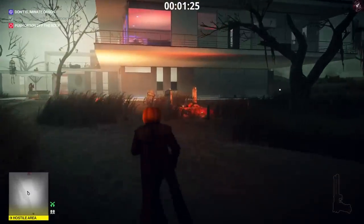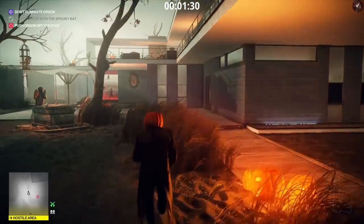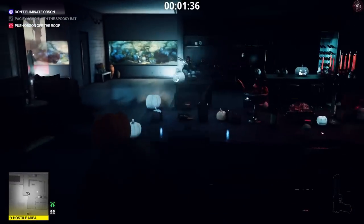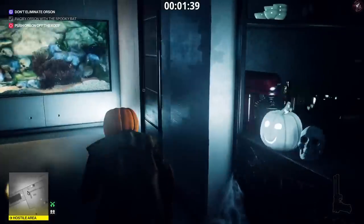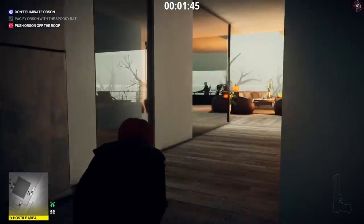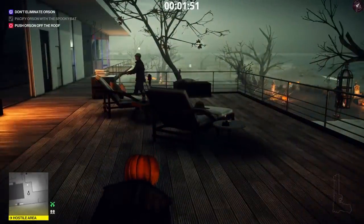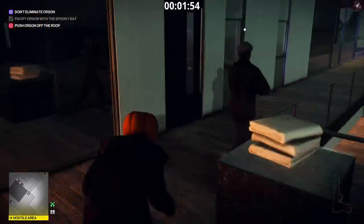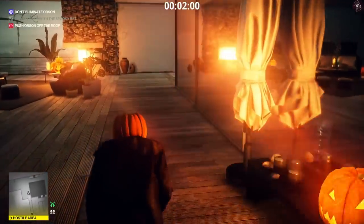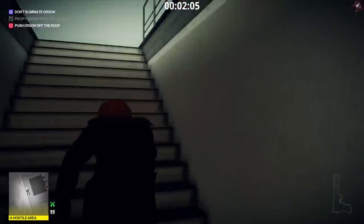Orson is going to be on the rooftop now — we're going to have to push him off the roof. He disappears and reappears on the roof. Don't forget he's dreaming — we're inside Orson's dream, so that's what this escalation is all about. There's going to be a guard in this area so just watch out for him, and there's going to be a guard patrolling to the pool area on your left. We're going to head up the stairs now. There'll be a guard further away in the distance — his movement is triggered by when we're close to him. We have to take him out because if we don't, when we push Orson off the roof he will hear the thud and come down to investigate and find the body. So we're taking him out prematurely.